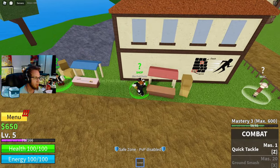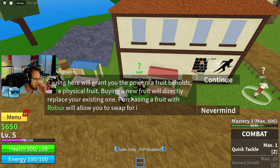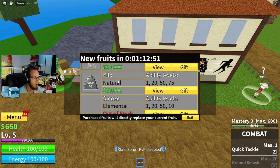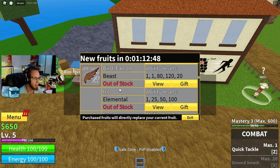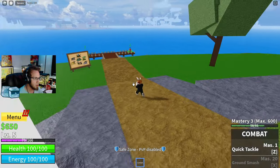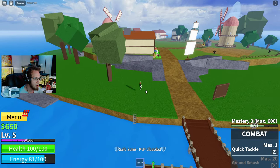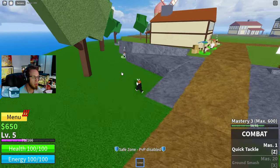There's a Blox Fruits dealer. He says he'll put a fruit in his shop for you to buy, otherwise you can take your chances finding one across the oceans. Buying a fruit will grant you the powers of a fruit - not a physical fruit. Buying a new fruit will directly replace your existing one. Purchasing a fruit with Robux will allow you to swap anytime. We've got to get a bunch of money or just go out and explore the world.